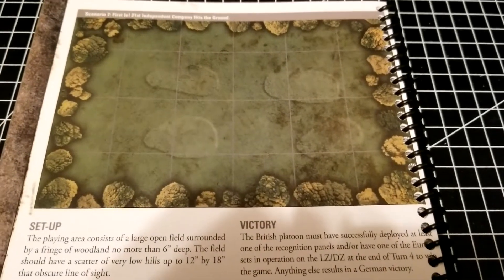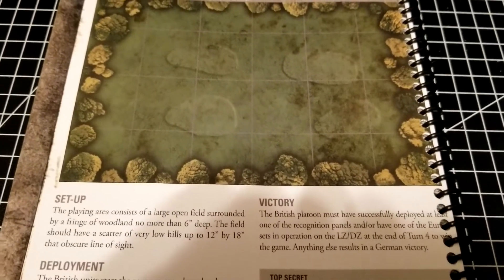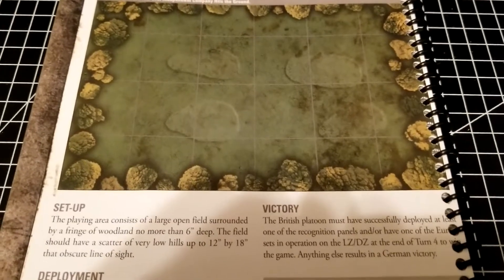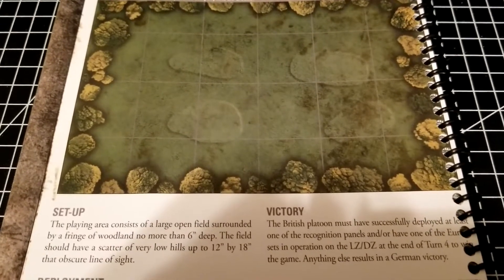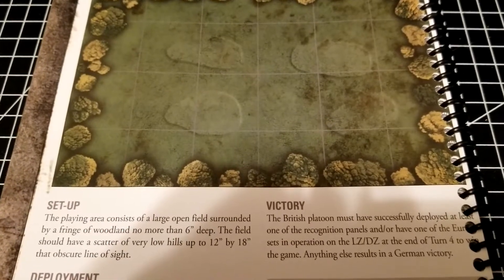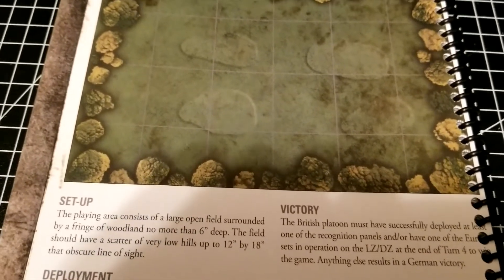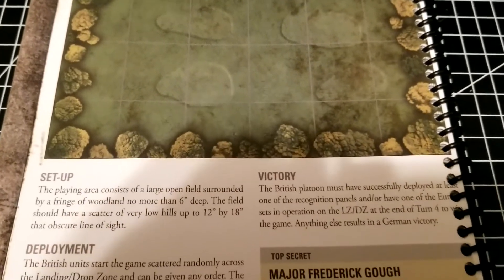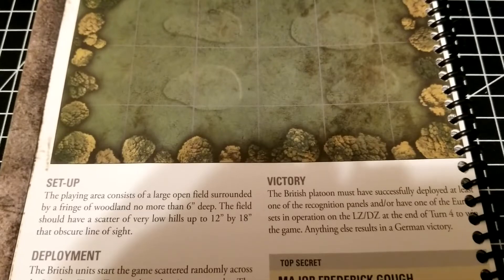There are some interesting variables here: the British have light mortars, and the quality of the German troops matters a lot. If it's really second-line reservist-type troops they might not be very effective, making this easily go to the British player. However, if the British get too distracted dealing with German forces rather than focusing on the mission, the four-turn limit works against them. Ideally the German player should focus on putting pin markers on the Brits — it's not necessarily about causing casualties but preventing those crucial activations, which has a much bigger impact in this shorter format.